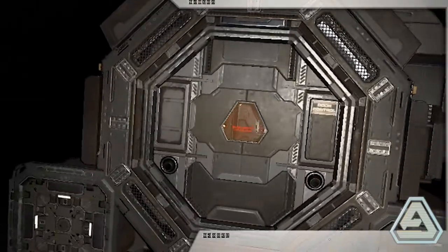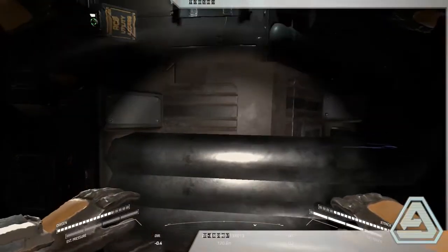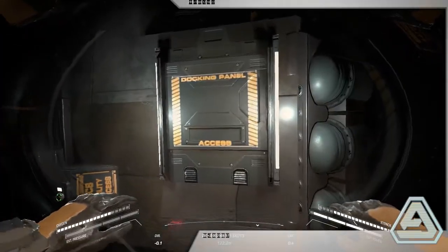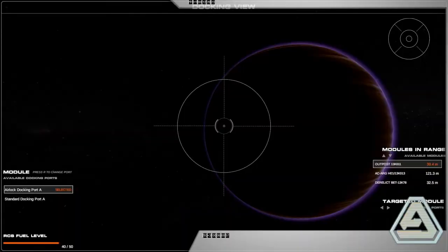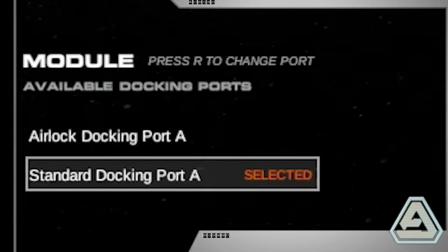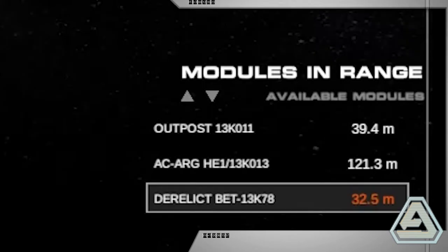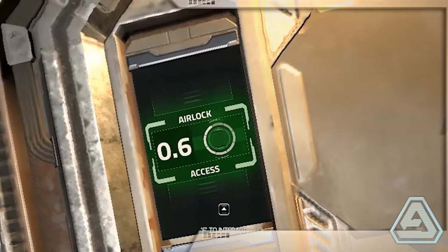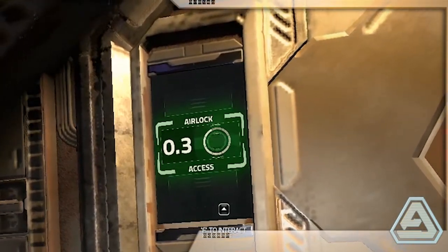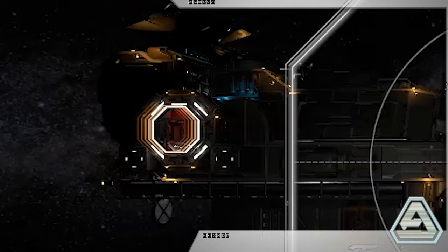Thanks to breakthroughs in design and engineering, all Altair Corp modular space products are 100% compatible. All pods have an external RCS access point on the exterior. To hook this pod up to your station, head over and access the panel. The panel display will show you a view from the pod's port. On the left side of the interface, you will see the module status as well as ports the module can attach with. On the right side of the screen, you will see a list of all modules in range that can be attached to this module. As this module has an airlock, it is compatible with any hatch that is not an airlock.